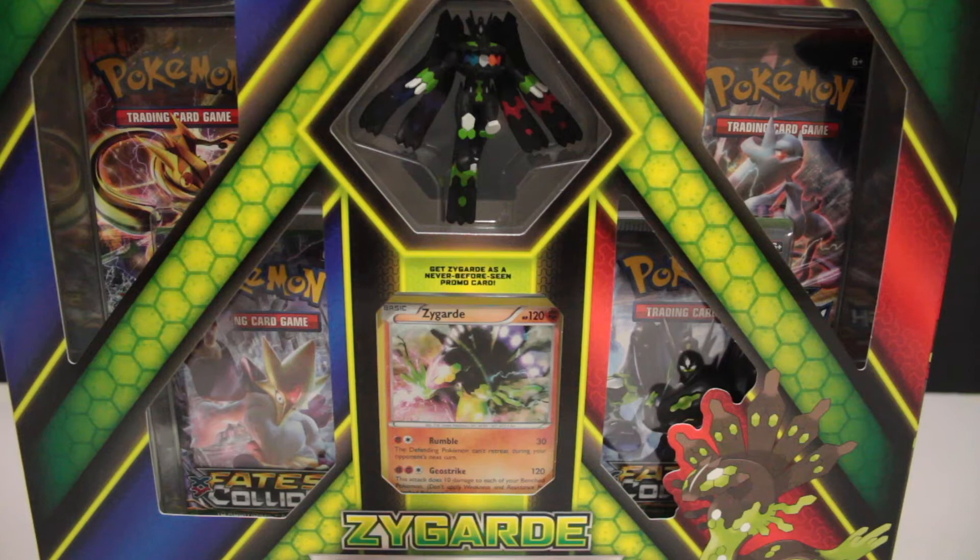Here is our Zygarde collection box. It looks really cool — interesting colour combinations. It's exciting to have another figure to go along with my Blastoise and Charizard figures from the mythical collection boxes. I'm going to open this up with some scissors and then jump cut back.